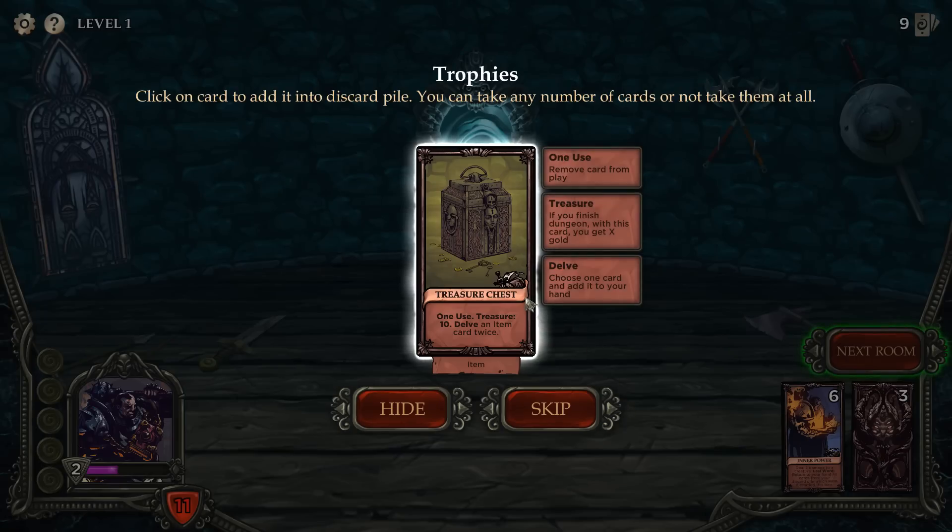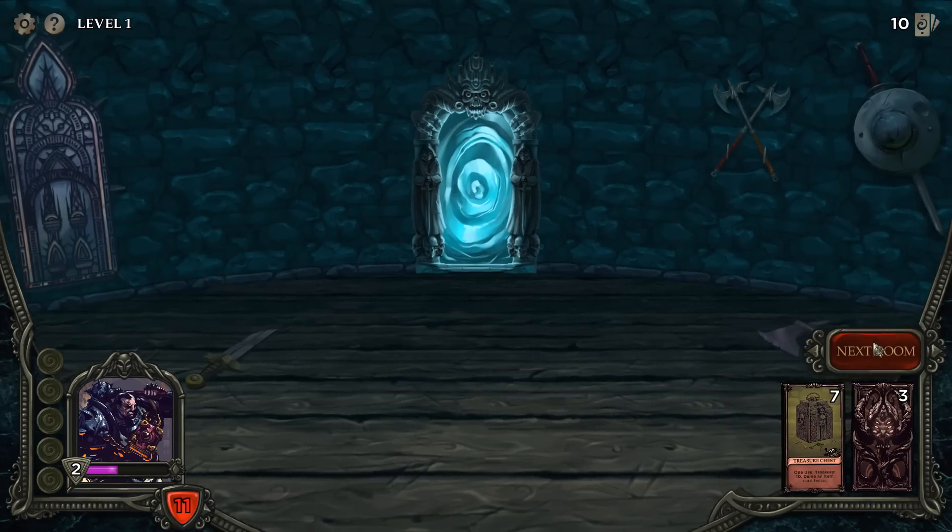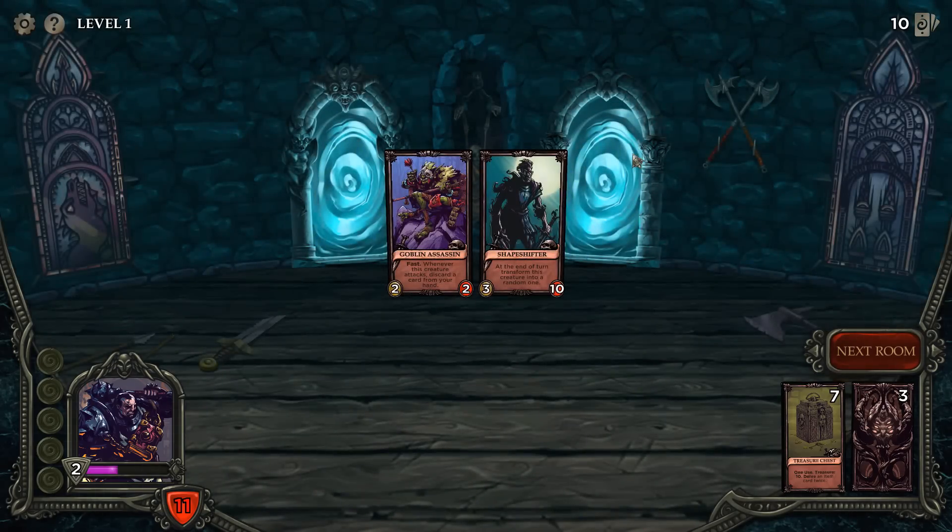Trophies — you can take any number of cards or not take them all. Click on a card and add it to your discard pile. If we finish the dungeon with this card we get gold. Choose one card and add it to your hand if we play it. Yeah, I'll take it — I don't plan on playing it. That thing's coming with me to the end of the dungeon.